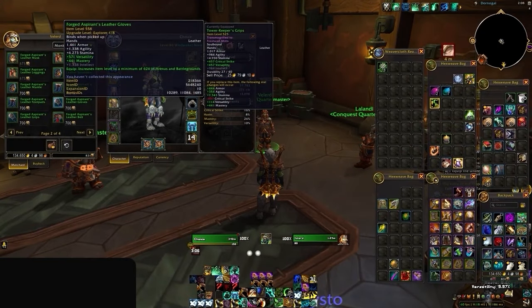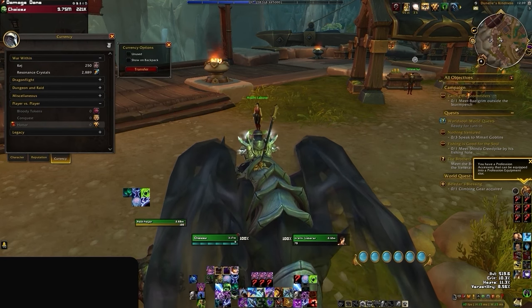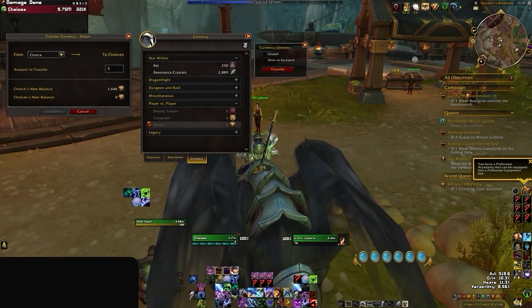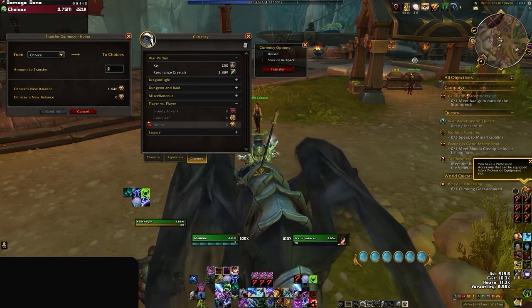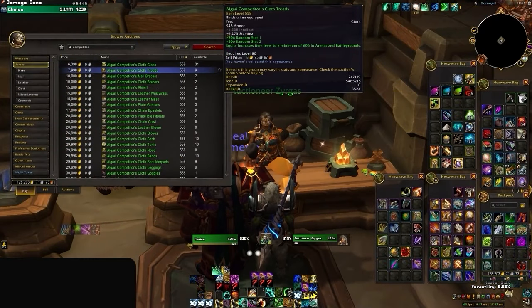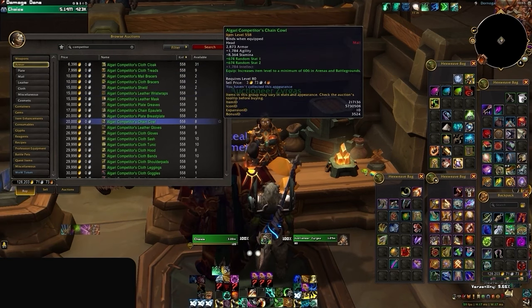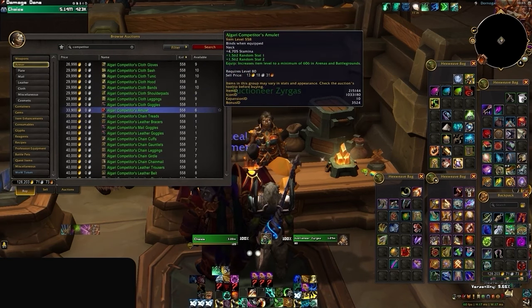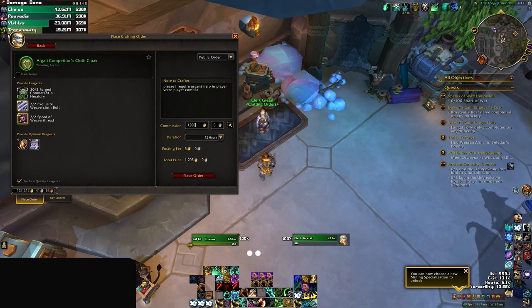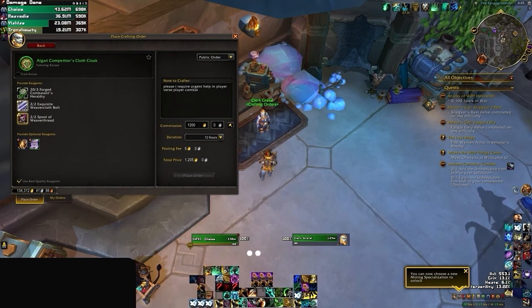These will be the pieces of gear you want to prioritize replacing, and you have a few options. Firstly, you can just transfer honor from your other characters — The War Within has made it easier than ever to move honor around, so if you're dealing with an alt, this is definitely worth considering. Alternatively, you can purchase or order crafted PvP gear, which will scale beyond the 600 item level threshold straight to 613. We go into this in the crafting section later on.